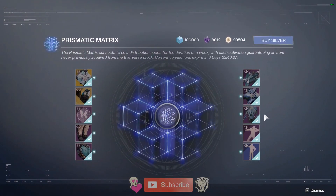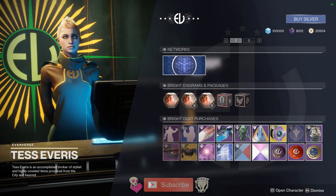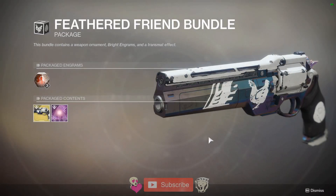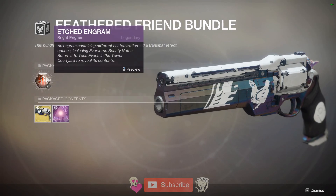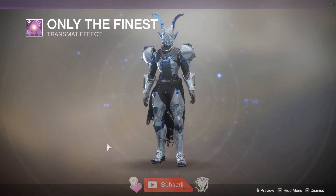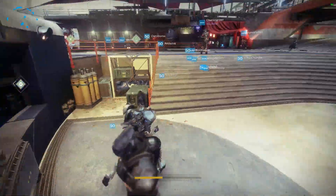Other things are either just random sparrows, ships, ghosts, ghost projections, that sort of thing. This week you can spend $11 getting the Feathered Friend Bundle if you want the Ace of Spades Ornament — you do get yourself three Etched Engrams and an Only the Finest Transmat Effect as well, but not worth $11 in my opinion.